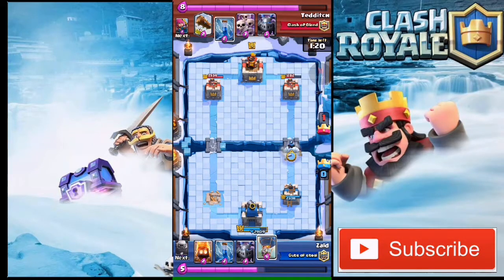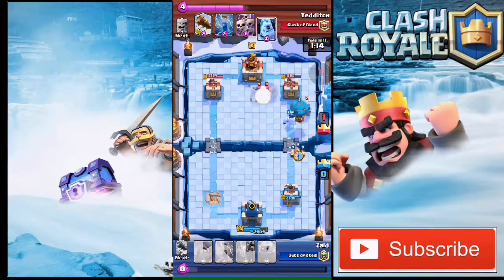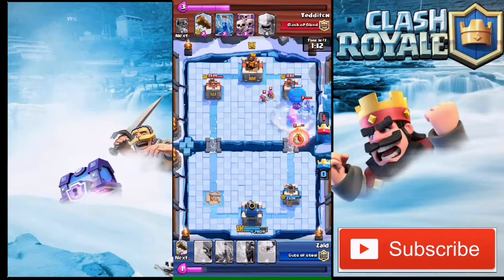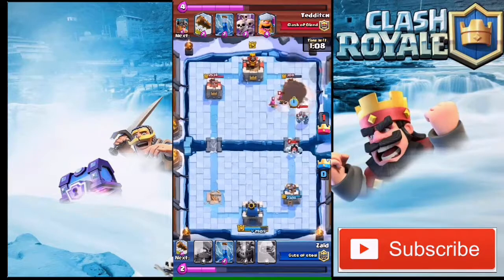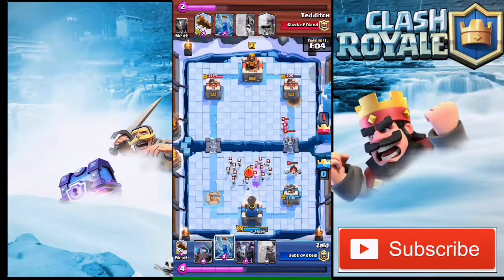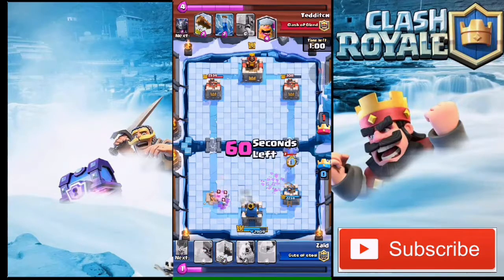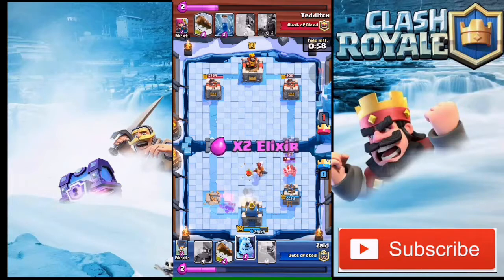I drop my ice golem and my balloon for a little push. He drops a mega minion which starts targeting my balloon, but as you can see I did so much damage to his tower with just one single push. I'm gonna zap, then drop my mega minion to tank for things.